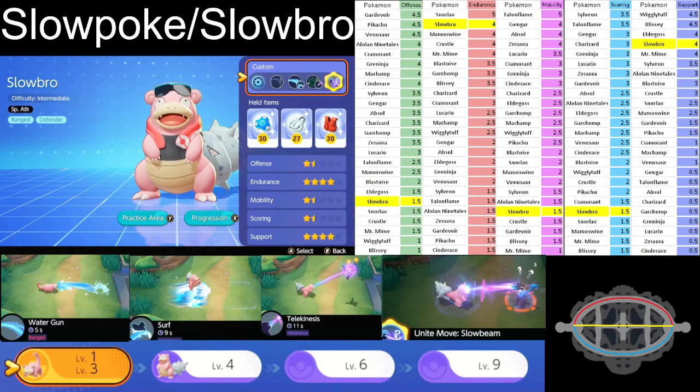Hey everybody, this is John here, aka Press Bubbles, and welcome to my laboratory. Today's show is talking about Pokemon Unite's character Slowpoke slash Slowbro evolving. Slowbro is one of the dopey Pokemon — his main focus, besides being a special attacker, is as a range defender.